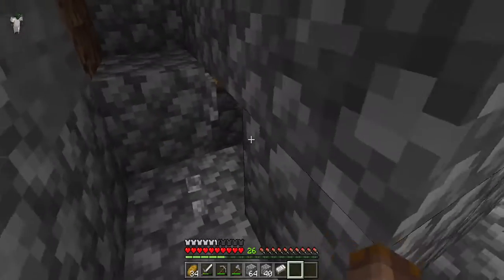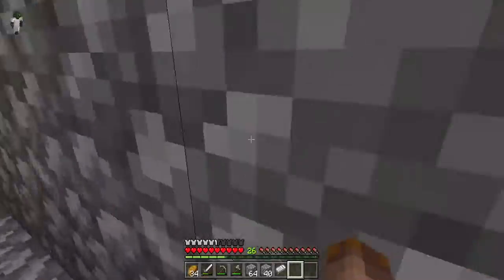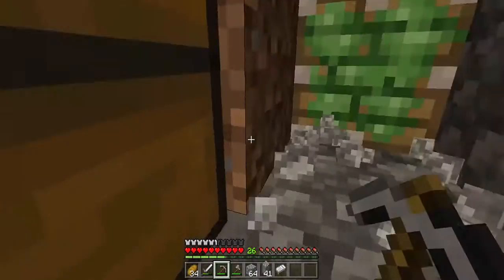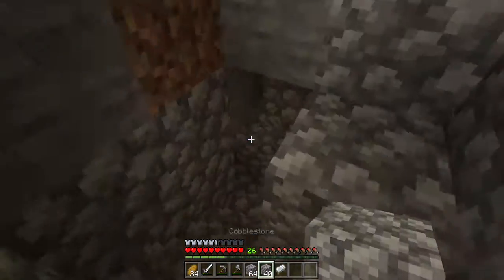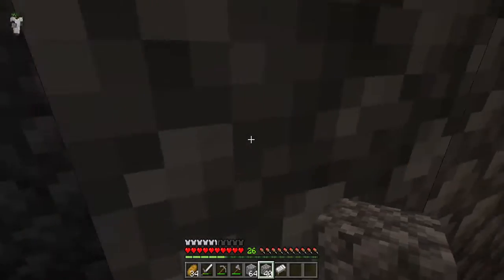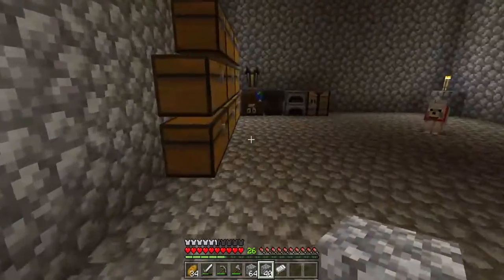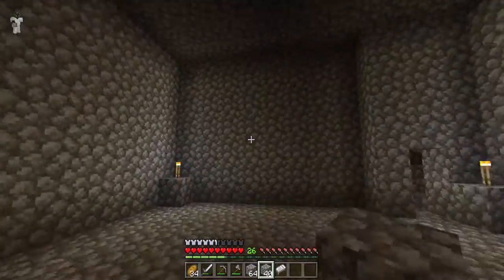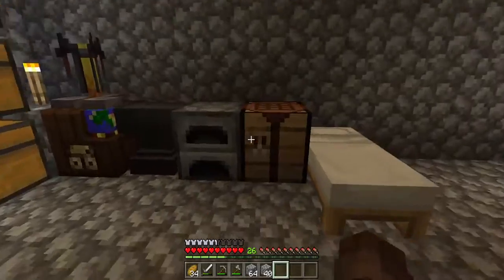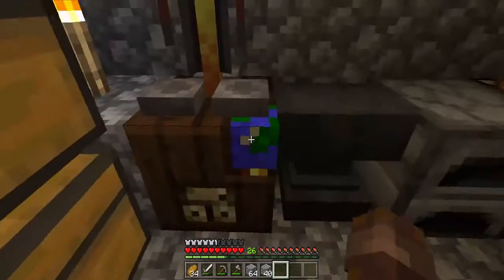So here — this is what blocks up the hole right here. Yeah, it just blocks up this. What's down here is not much, just a way to close it whenever. And if I head further down, there's my new room. I've improved and moved my base down here, so we got all the stuff needed.